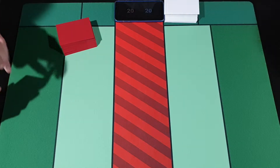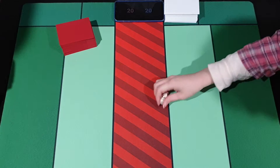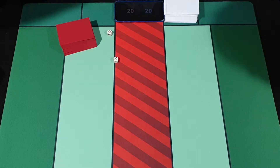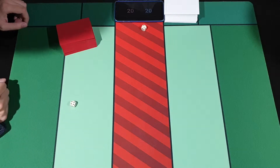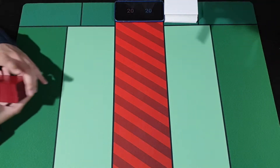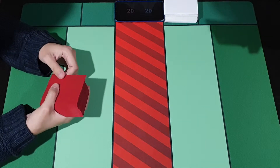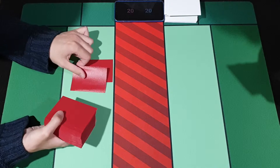Let's roll the die to see who goes first. Okay, so you choose — I don't know, you go first. Why do you want me to go first? I'm mono red, okay, I'll go first.